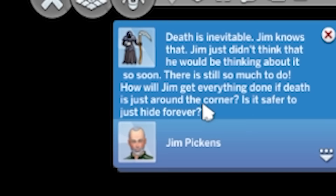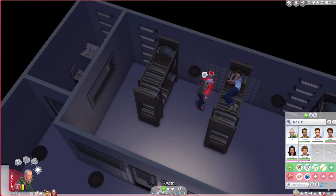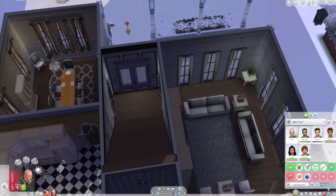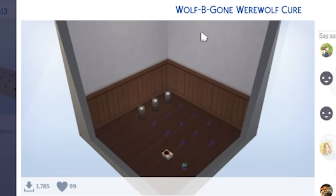What is this? It's just a note on the floor - it better be thanking me. 'Death is inevitable' - what the hell is this? Is this a threat? Then my power got shut off. How will Jim get everything done if death is just around the corner? Is it safer to just hide forever? 'Dear roommate, please clean me so I know that you care. Love, the dish you just used.' Was that just a prank letter? The first one was creepy. Anyway, at least things are going down here. I'll go pay off the bills. It's the maid - thank goodness, I was a little worried after that letter.